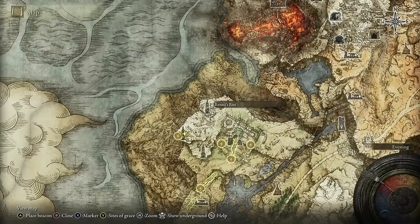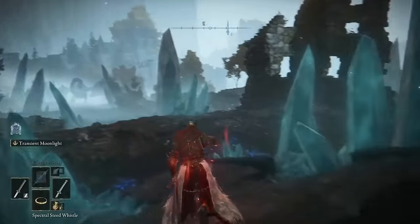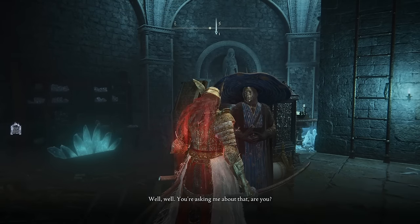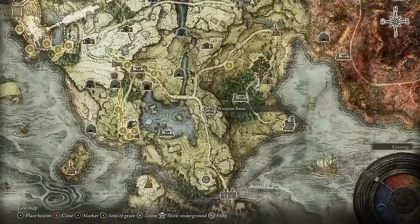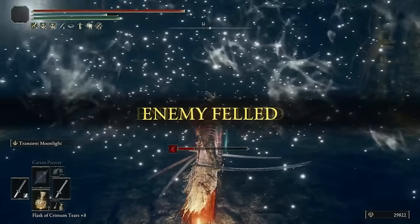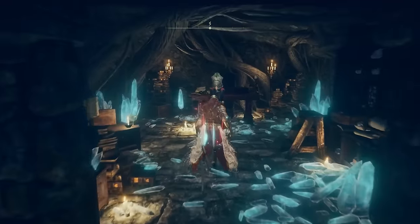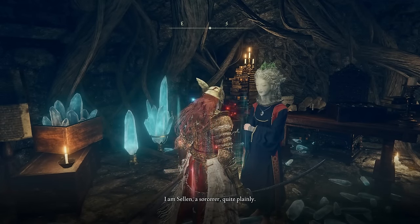To get more information, go to Seluvis's tower — the mage's tower. Speak to him on the first floor and ask about Nokron. He'll give you a letter and directions to someone you need to meet: Selen the Sorceress. She's located in the beginner area near the waypoint ruins. Avoid the flower enemies and go into the crypt where there's a yellow wall with a mini boss fight. Defeat the mini boss, open the door behind it, and you'll find the sorceress Selen. Speak to her and give her the letter that Seluvis gave you.